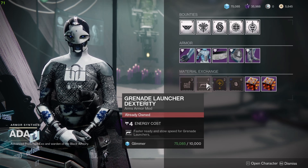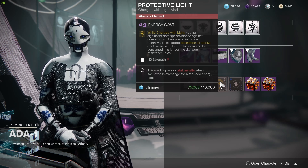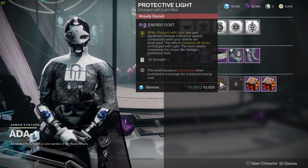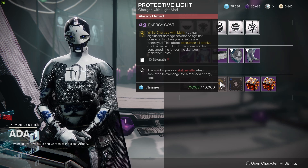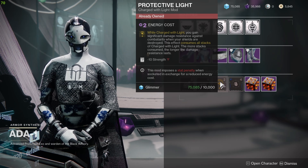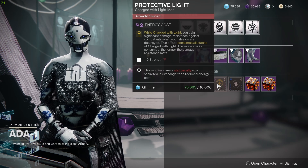The third mod is Protective Light. While Charged with Light, you gain significant damage resistance against combatants when their shields are destroyed. Before resilience was buffed to make us more resilient, this Protective Light mod was the go-to mod for damage resistance in places like Grandmasters and even PvP.